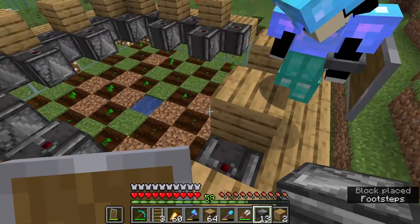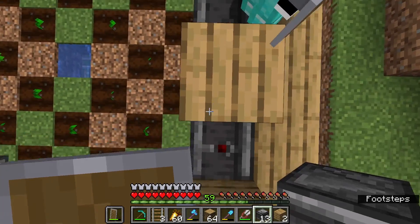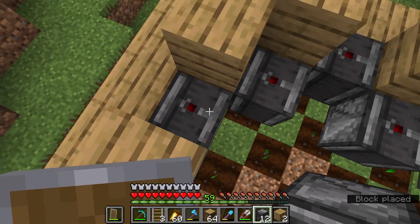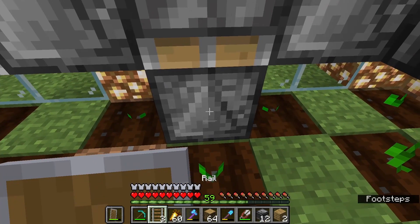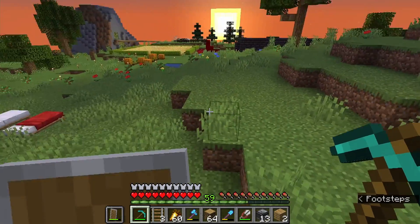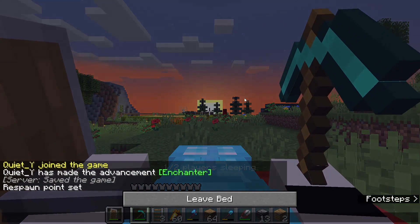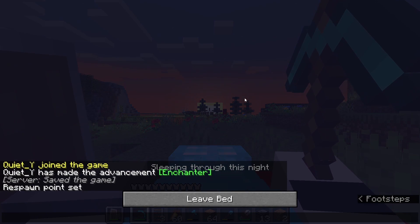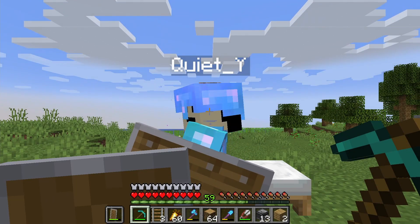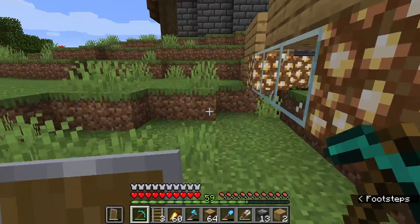Basically how it's going to work is: the observers are going to sense when the pumpkins grow, they're going to output redstone, and it's going to have the pistons push. But since pumpkins break when they're pushed, what's going to happen is they're going to break, and then the hopper minecart will just pick it up and stick it in the chest. Normally they would not get picked up by hoppers because it's through a solid block, but hopper minecarts don't care about solid blocks.